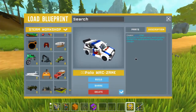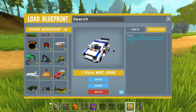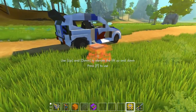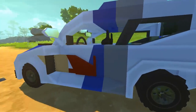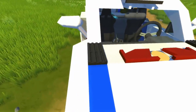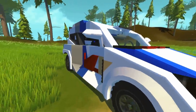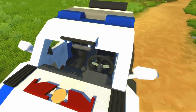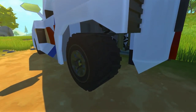Next up we've got the Polo WRC, created by Zane — a really awesome miniature-style rally car. I love all the layered textures and different patterns. This block here makes me think of Lego — there's a block in Lego sets very similar to that. It's super compact, and I absolutely love these wheels with the super grip. Let's hop into the seat — we've got some buttons and switches in the form of different car parts.